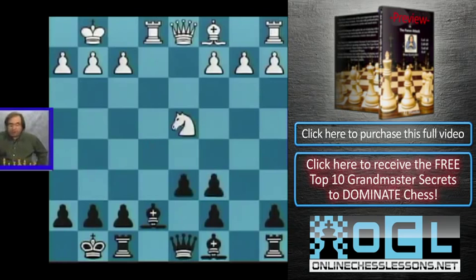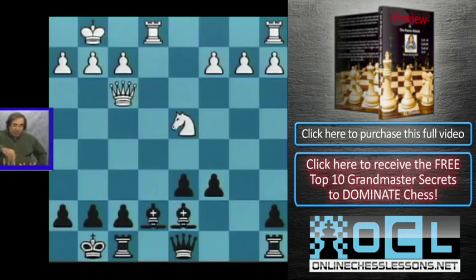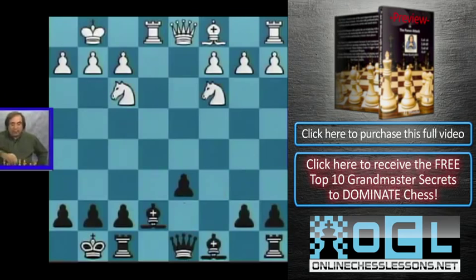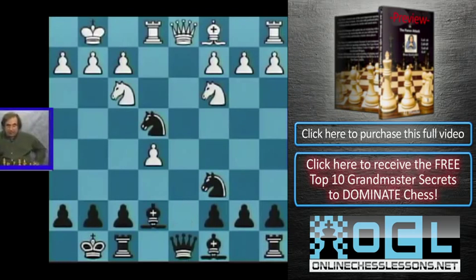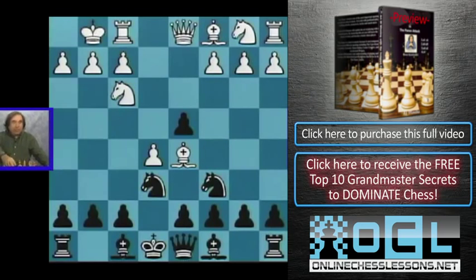If black plays knight takes d4, we go knight takes d4, and again dxc is a bad move because knight takes c6 wins at least a pawn — queen takes d1 loses again to knight takes c7 check, and black is experiencing serious problems. Black must play something like bishop d7, and we can go either bishop f4 — we're better developed, our pieces are more active, and we have a little advantage — or maybe even exd and after cxd, bishop f4, and maybe even queen f3 attacking the c6 pawn, followed by bishop f4. White has a slight advantage. That briefly covers the knight e4 continuation.